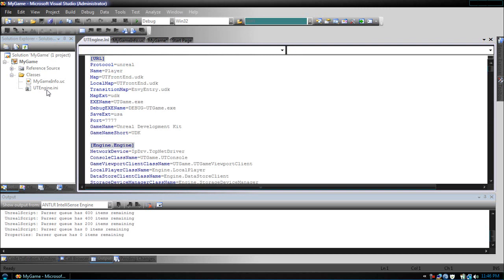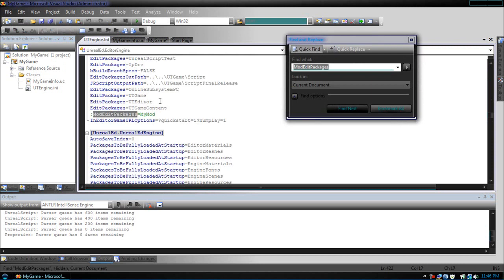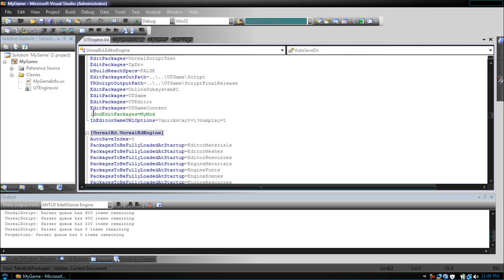So now that we're free to edit it, we need to find ModEditPackages. Just search for that. Now what we need to do is take this off and put My Game here. This will add all our files and our scripts to be compiled. Now after we've done that, let's see if we can compile our script.